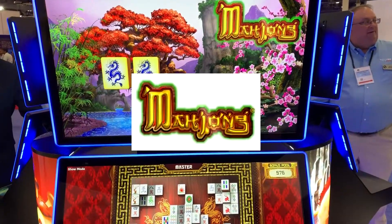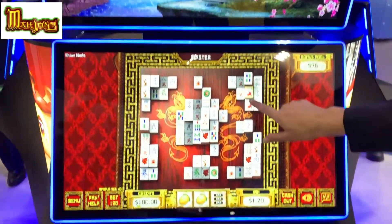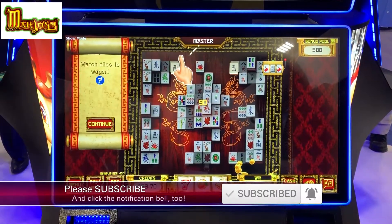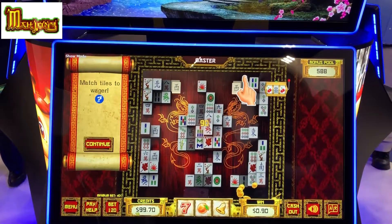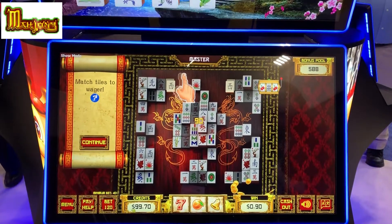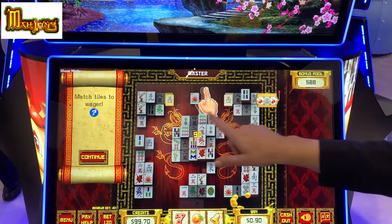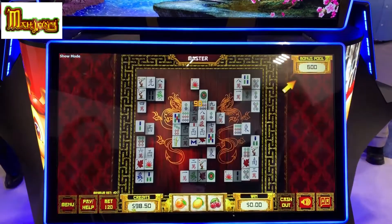The wagering mechanism is simply making the match. This is giving us a bit of a tutorial here. So by making the match, that's our wager event.